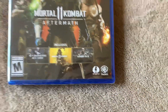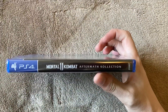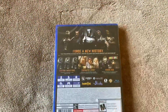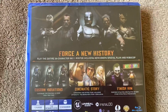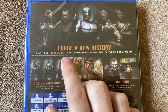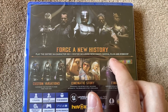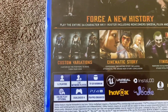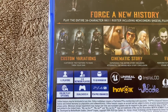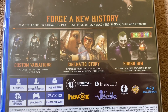It's rated M, developed by NetherRealm and published by Warner Brothers Games. The spine is just black with the game logo on it. On the back it says 'Forge a new history — play the entire 34-character MK11 roster including newcomers Shiva, Fujin, and RoboCop.' It also mentions custom variations to customize your fighters.